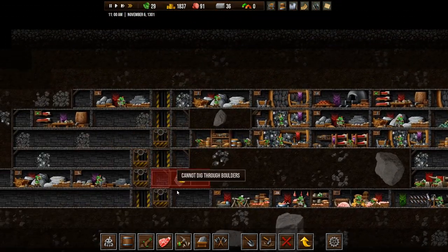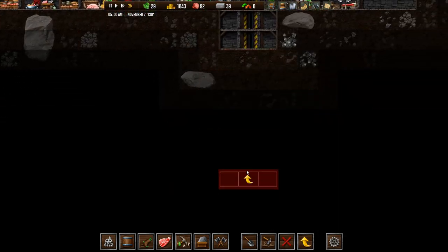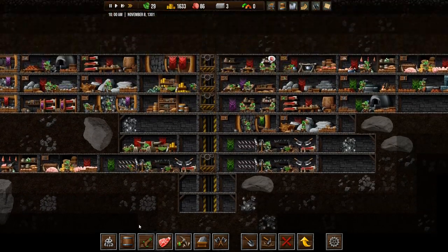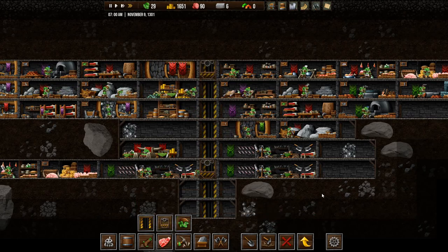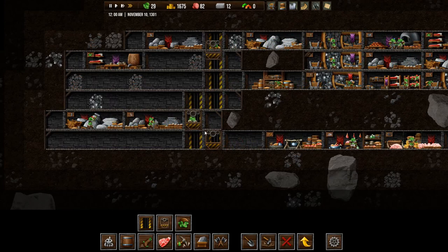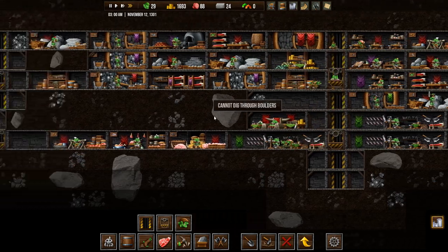And then we want to go down, down, down, I think. And then we can fill up in the areas in between, but I want to head down pretty deep and see what's down there because I have no clue. Alright — so what does it cost to build elevators? 120 and 24. Okay, so it's not too bad, not too expensive.